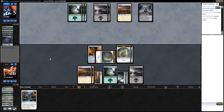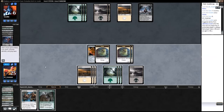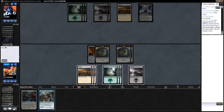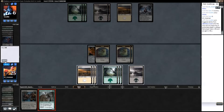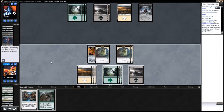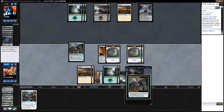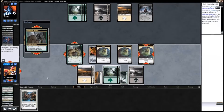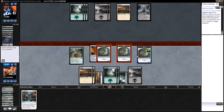Although Declaration in Stone would really hurt right now. How do I want to play this? Do I want to show him the Obsessive Skinner in case — wait, no, I played it last game. I'm going to throw down the Obsessive Skinner in case he has some sort of removal or whatever. This way I at least get another point of damage in.